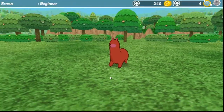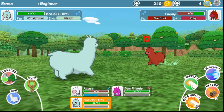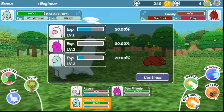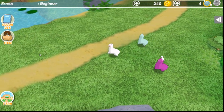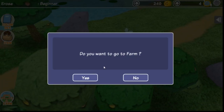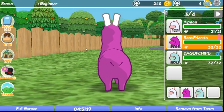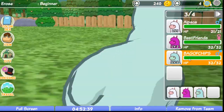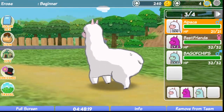A red guy! Bag of Chips, you are needed — go ahead and get this guy. Tackle again. Oh my goodness, my alpacas are certainly more superior than the other alpacas. Just saying, just gonna put that out there — my alpacas are the best alpacas ever. Let's go ahead and go back to the farm and let everybody get their regen on. There is Best Friends, Bag of Chips, and Alpaca — very original name there.